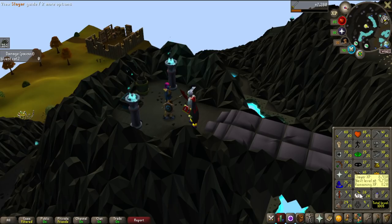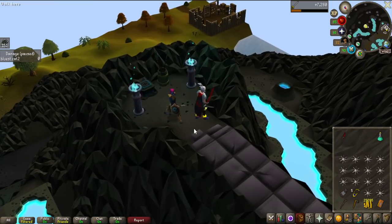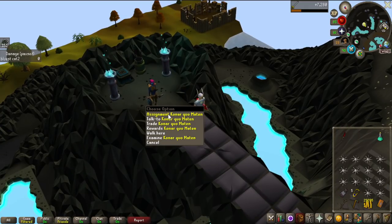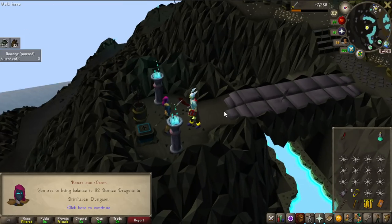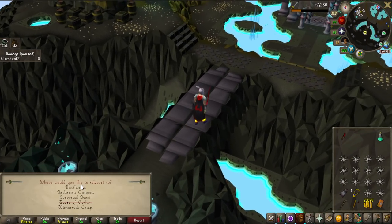My Slayer level is currently only 26, so we're going to level that up a bit. I had a Bronze Dragon task with like 40 of them, so I actually went to Turadel and skipped that - I did a Wolf task instead. Let's see what we can get from Konar. I do want to do Konar because of the Brimstone keys, they are so useful. Hopefully not something terrible... Bronze Dragon back to back? Well, I guess we're skipping that again.